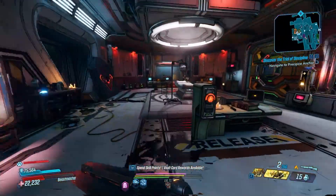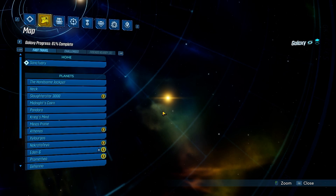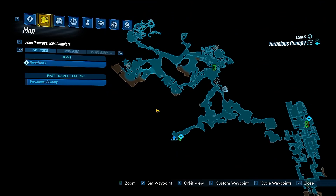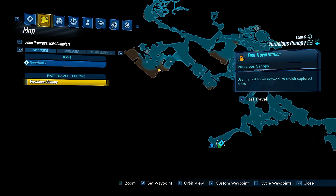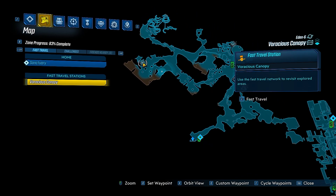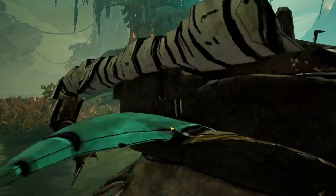Now let's move on to the two farms that I think are absolutely fun to run — a little unconventional, but super fun with simple mechanics. Number one: to get to this location you're going to go to Eden 6, then to the Voracious Canopy. There's one fast travel station right here. From there you'll head to this named enemy — it's a Hammerlock hunt quest. Once you complete it, you can always go back and they'll respawn. Make your way through this pass, hugging the left side of the map until you reach that location, where that named enemy spawns.